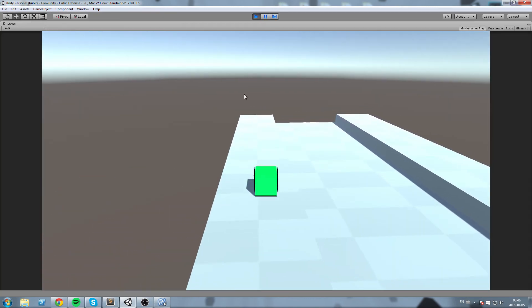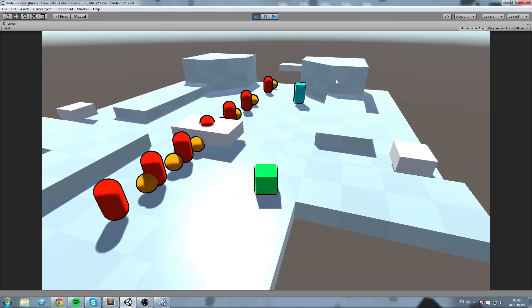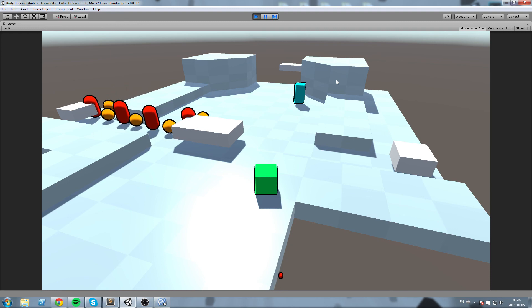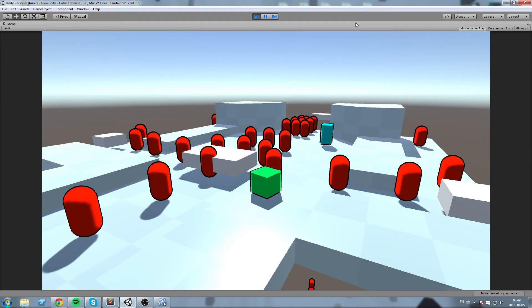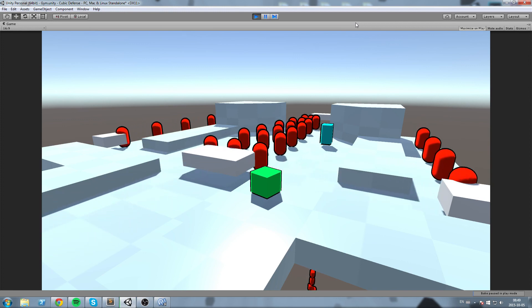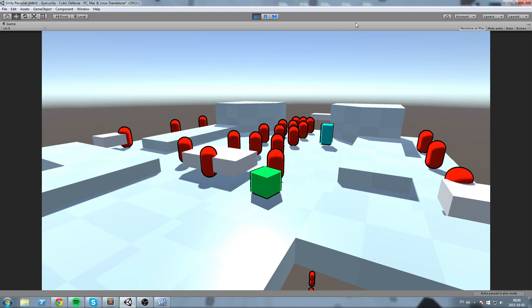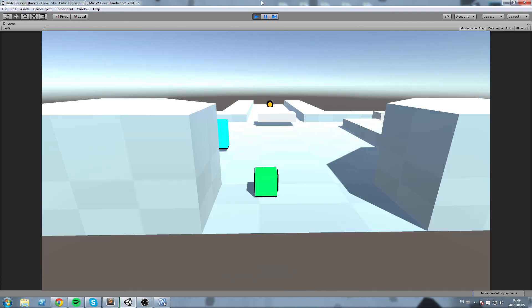Now let's test: spawning a sphere and a boss a few times. As they enter Waypoint0 they are redirected to Waypoint3. Let's try the side lanes — the one in the back is sent to Waypoint0 and then Waypoint3. The last lane does the same. Our waypoint system is working! In a future episode we'll add a wall between the final waypoints to destroy enemies and remove a life from the player.